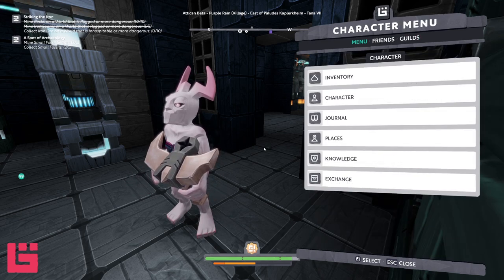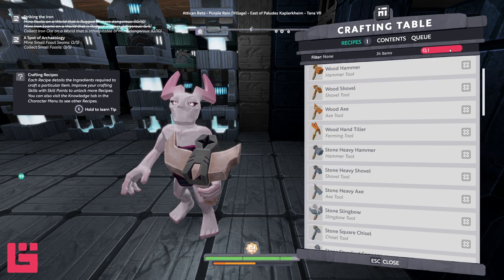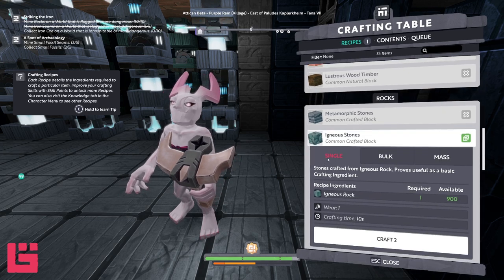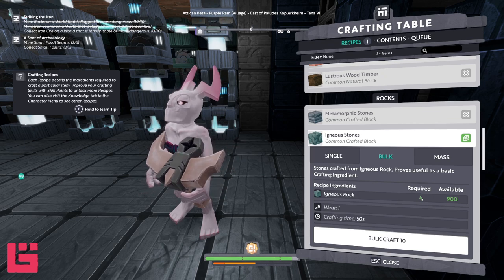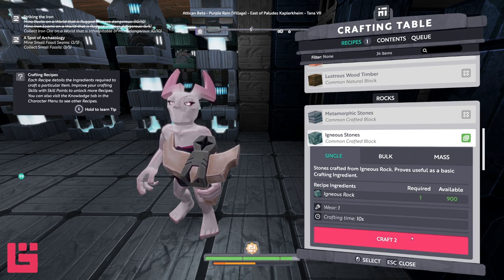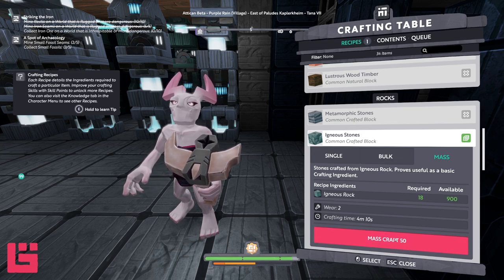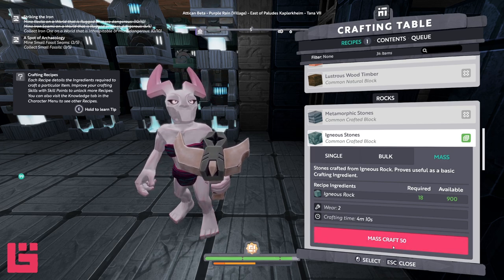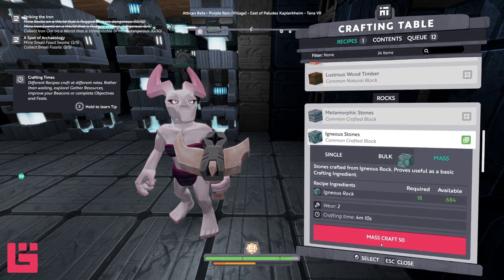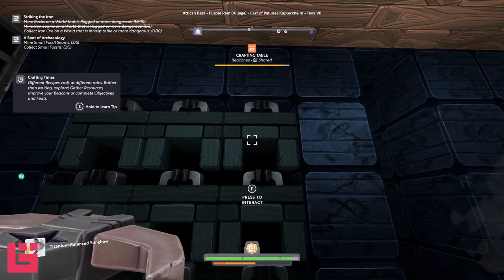I can use bulk or mass crafting. Under igneous stone you have single, bulk which crafts 10 at a time, and mass which crafts 50 at a time. Since I have the volume epic, I can craft 50 pieces at a time of igneous stone or even metamorphic stone. You can queue up to 30. I'm going to do that really quick — boom, 30 — and then I can move over to the next table and do the same thing. So you've got all these different tables crafting all at once.